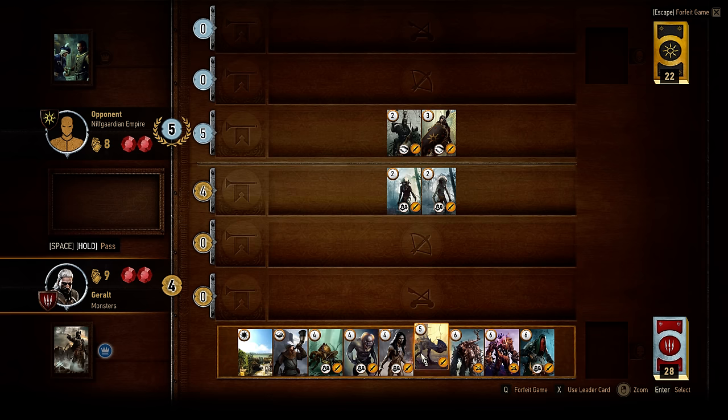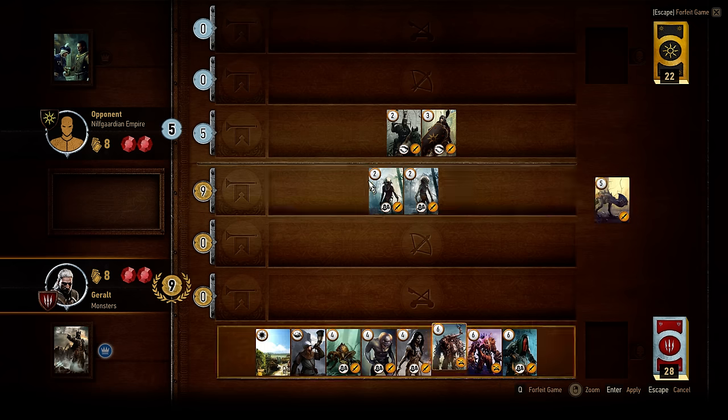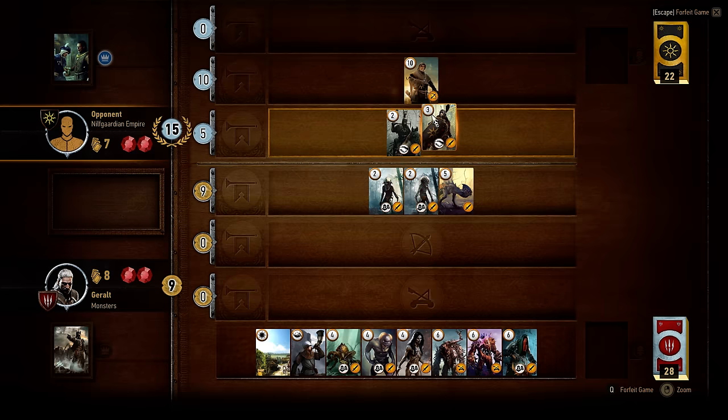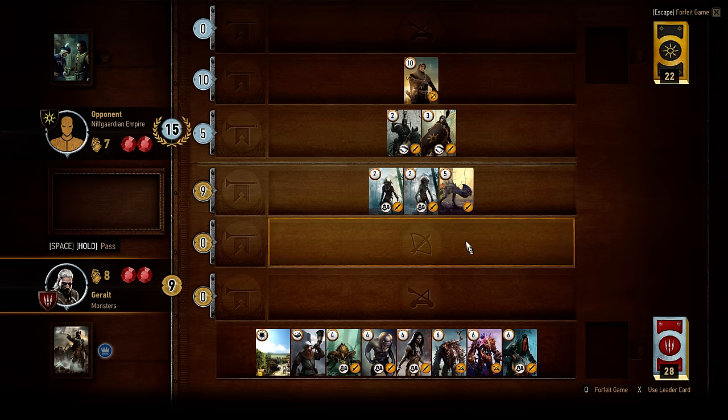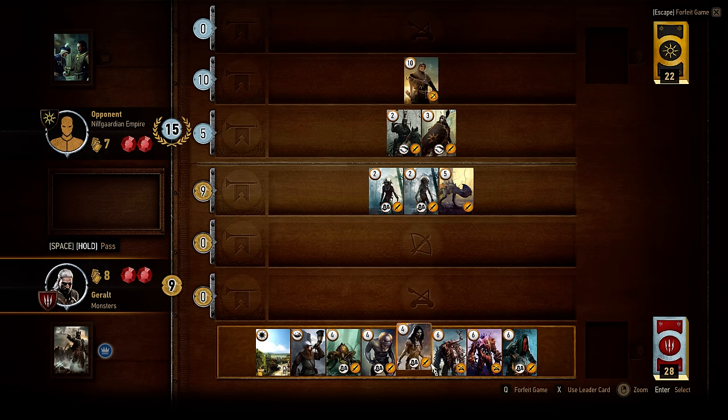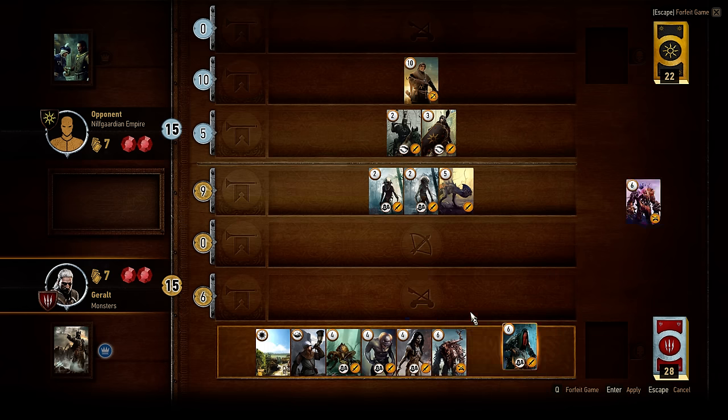These cards are actually of higher value than they seem because they are going to pull cards out from the stack and they're going to get played as well. Only going for melee could be a bad idea this early. It would be great to have a card that would limit the effectiveness of the opponent's range, because Nilfgaard has those black infantry archers. I don't want to use my crone because that will pull out all three crones, giving me 18 combat strength. So I'm going to use a siege card.